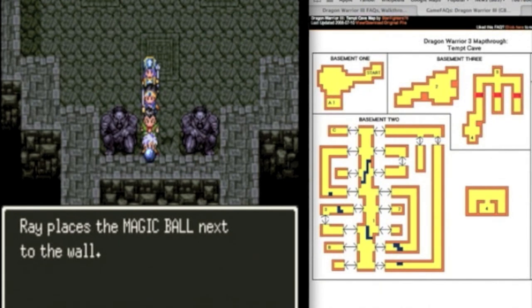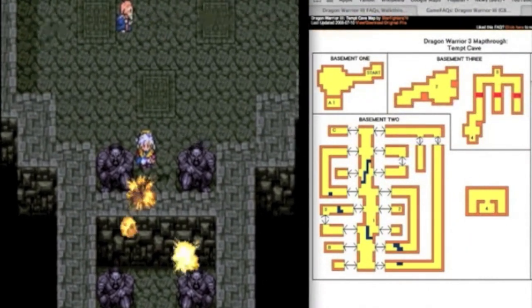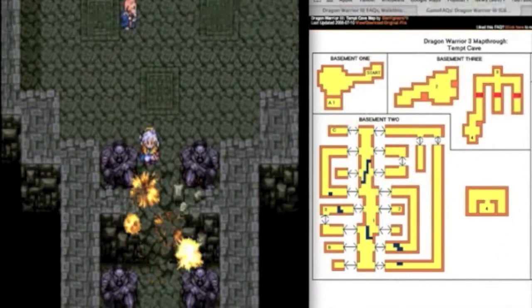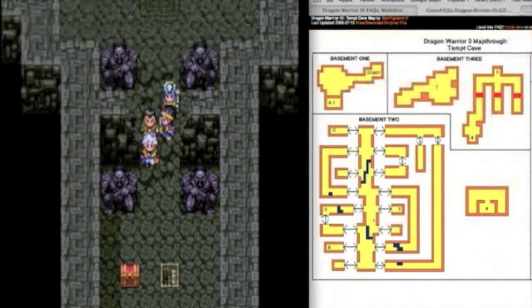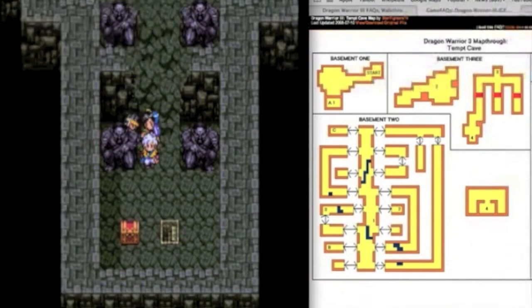Ray places the magic ball next to the wall and it glows. So I'm just going to say this right now as a joke — I guess Blazer was in there destroying monsters for us, because those sounded like the sound effects from Soul Blazer when you kill a monster.